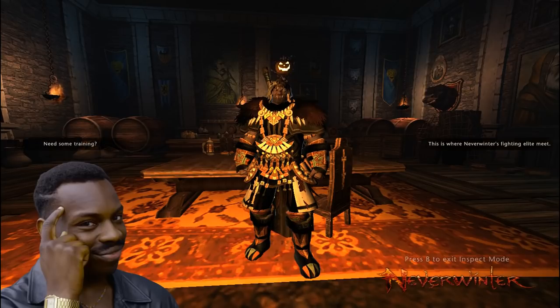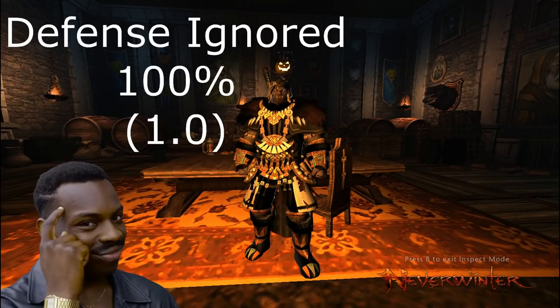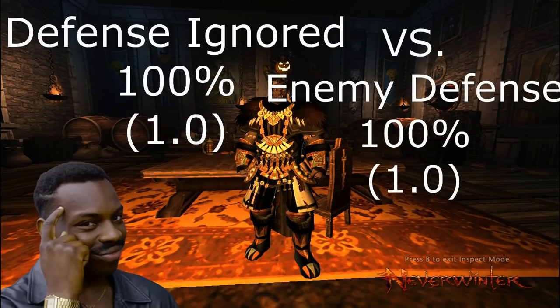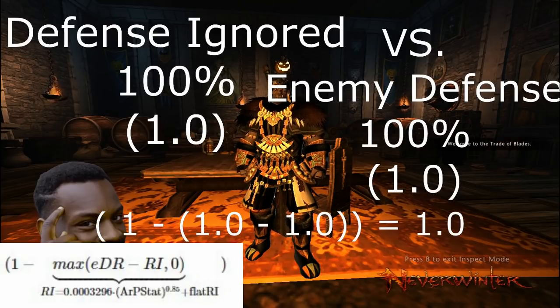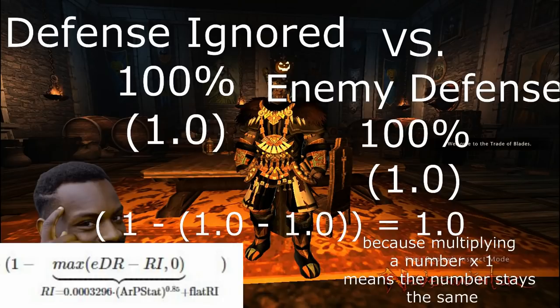And this is important because this is one of the main places that you can lose damage. If your defenses ignored are 100 and their defenses are 100, then at this step in the damage formula your damage is now multiplied by just 1 — so that means nothing happens to it, it stays the same. And that's a good thing.